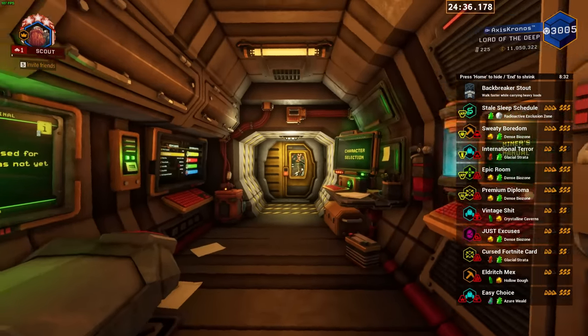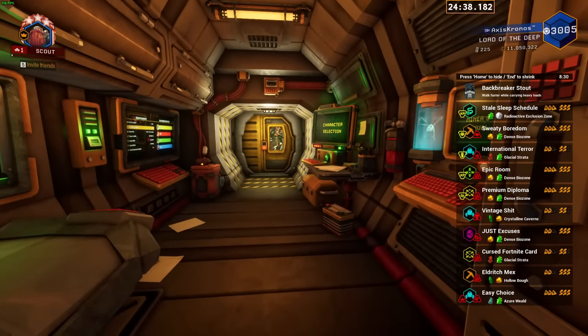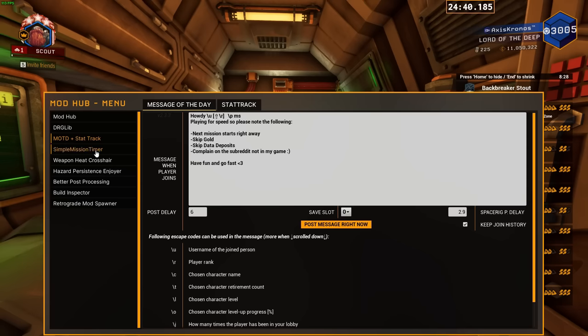Simple Mission Timer simply puts a timer in the top right of your screen. You can also reposition it wherever you want on the screen — you have to press enter to confirm the position. You can do real time, mission time, and game time, all things like that. I personally like it up in the top right.